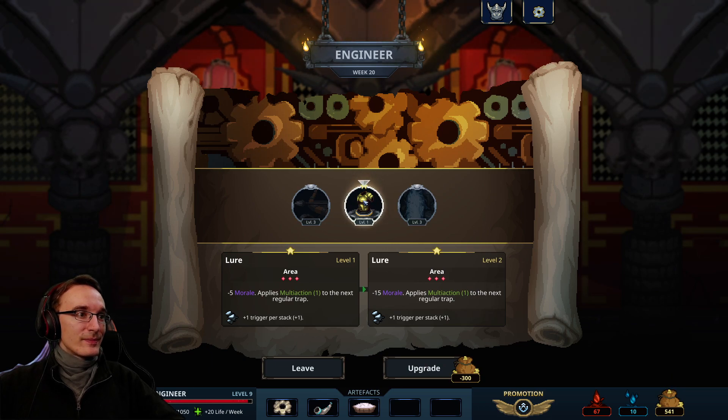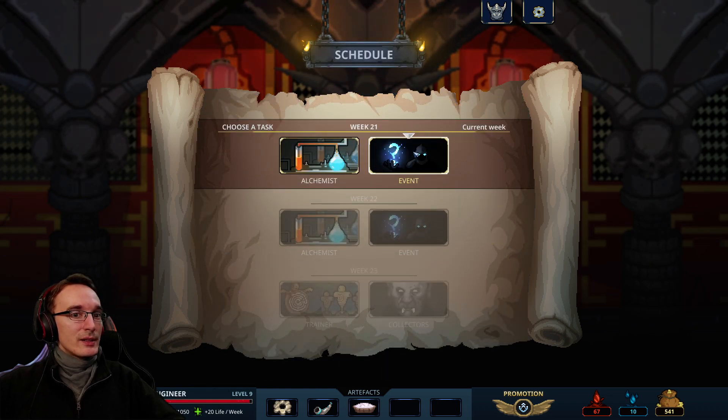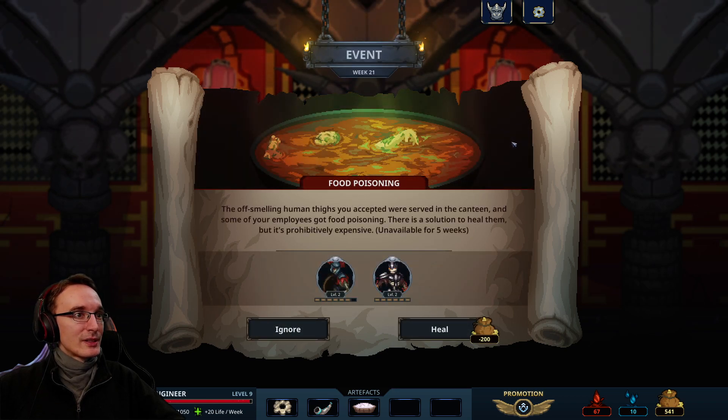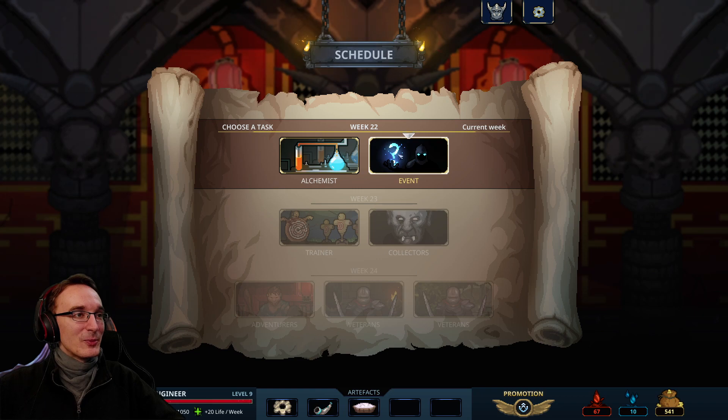It's good enough. I'll go for the event. Food poisoning — of course — unavailable for five weeks for these two. Ignore, we'll be fine. Another event. I can't do the bargain because we don't have this. 100 to make the skeleton archer stronger — seems good to me. Collectors or training? Let's go with the collectors and train later. We have the scientists ready so I think we'll be fine.